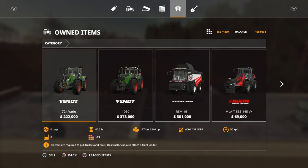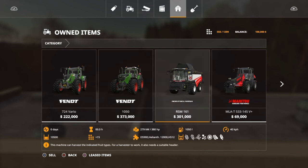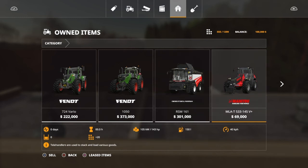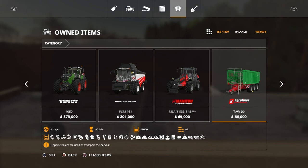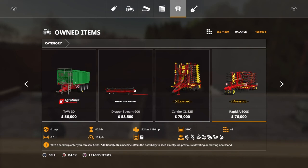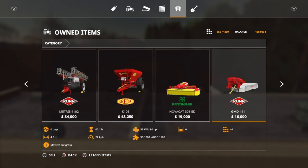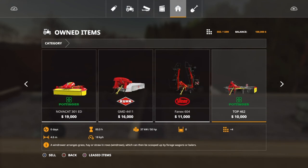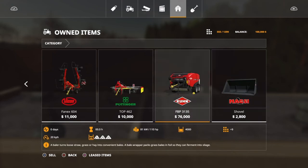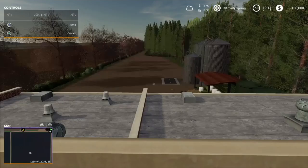Straight away you get a Fendt 724 and the biggest in-game Fendt 1050 with 570 horsepower. You've also got a Rostselmash harvester, a front loader, a telehandler, a big 45,000 liter trailer, a header, a cultivator, a seeder, a sprayer, lime spreader, mower, back mower, a tedder/windrower, a baler, and a bucket. So you start with a lot of equipment.